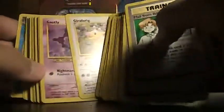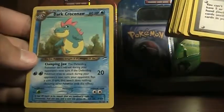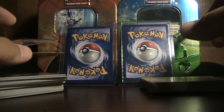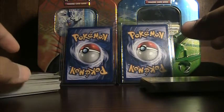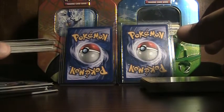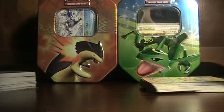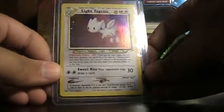Those are all common and uncommons from First Edition Neo Revelation. I have a lot of the First Edition rares, so I just wanted to complete the set. The second set is Neo Destiny — not First Edition, I'm not going to go through them because it'd make too long a video — but cards 32 to 105 complete. That's really going to help me with my collection. The only complete sets I still need are Neo Discovery, Gym Heroes, Gym Challenge, and Expedition.